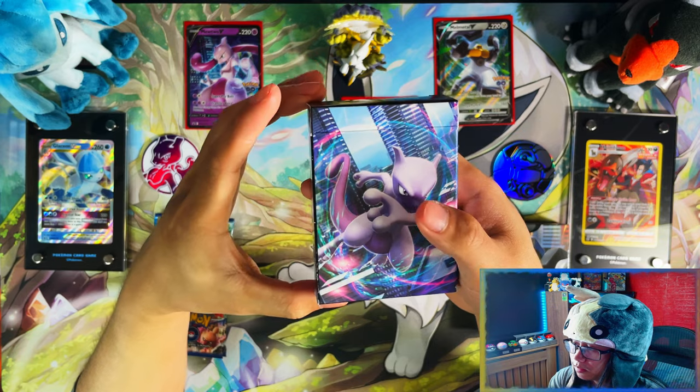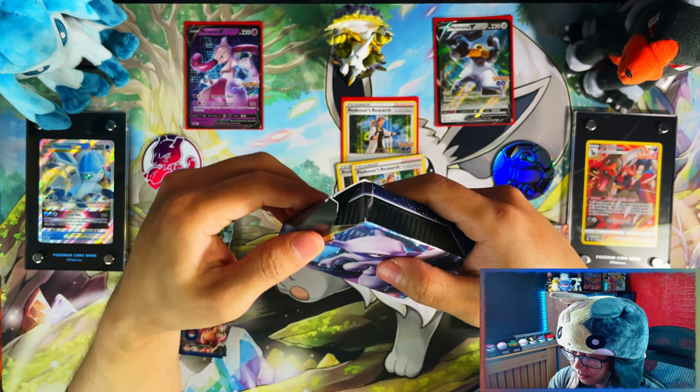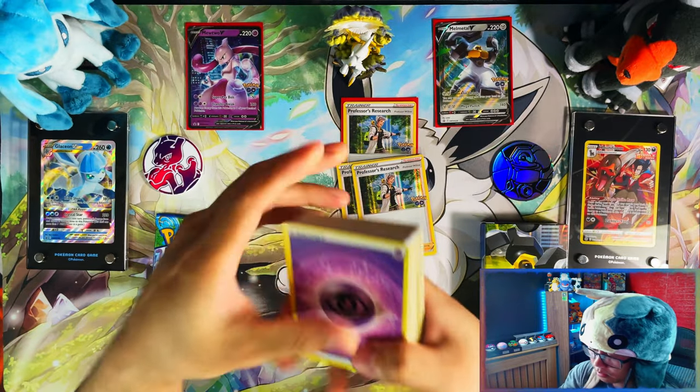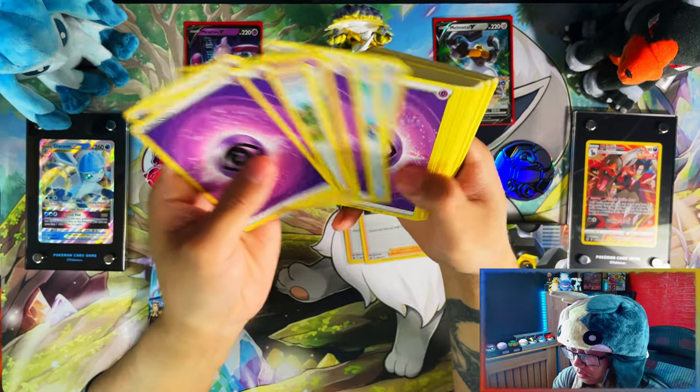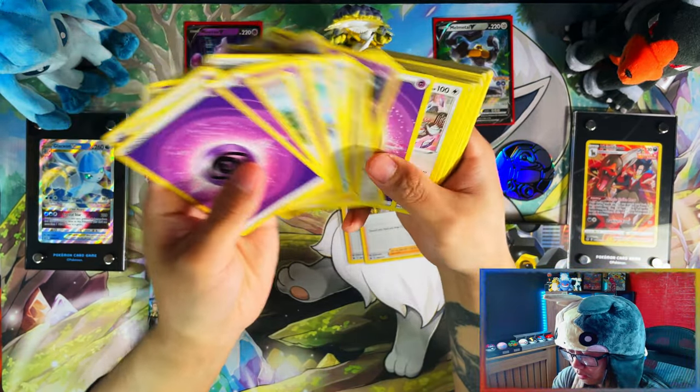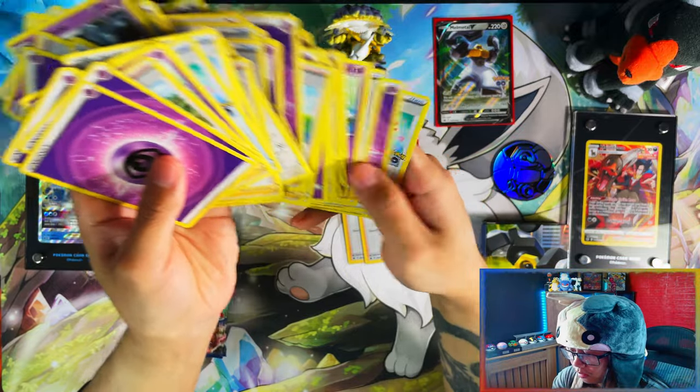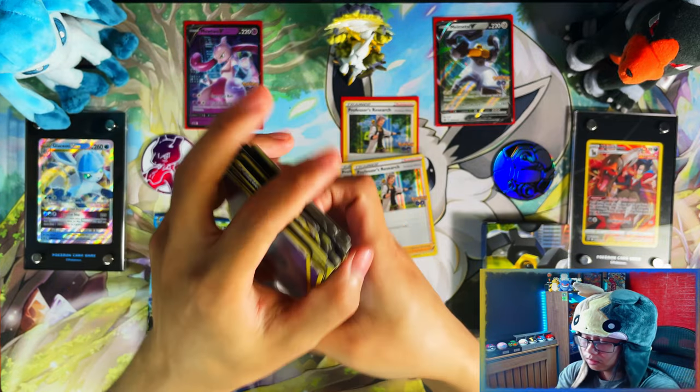Here's your Mewtwo one. Probably the same but for Psychic — yep, Psychic Energies, Psychic Pokemon. Nothing special, just a kind of playset — certain Pokemon and Trainers.